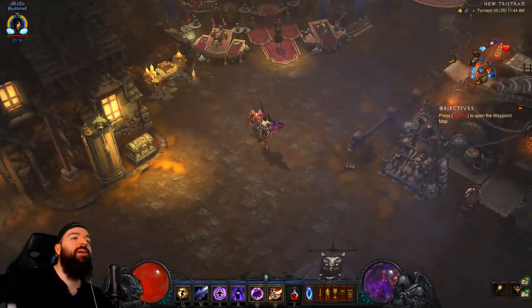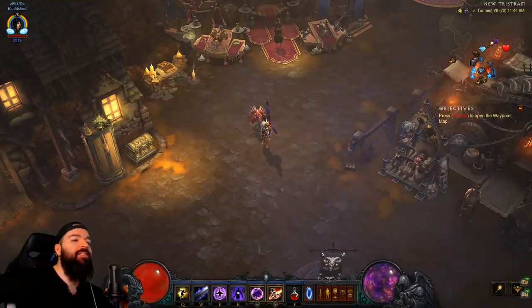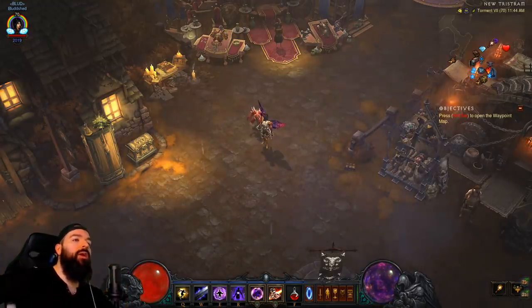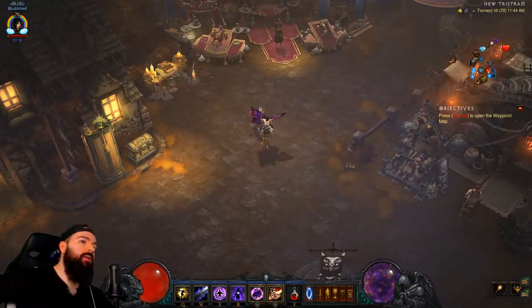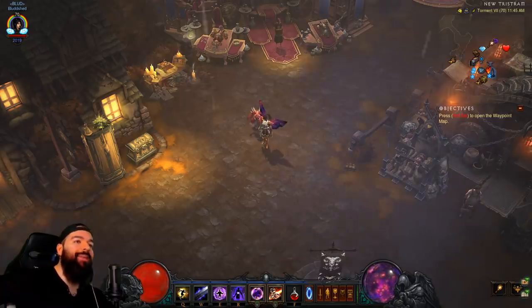What's up guys, Bloodshed here. Today we're going to talk about the wizard starter build for Diablo 3 patch 2.6.5, Season 17 - the Season of Nightmares. This series is like a starter survival guide where it's a lot of theory crafting to walk you through level one all the way through recommendations to end game.